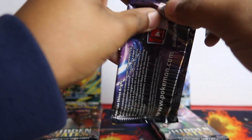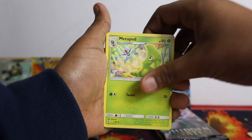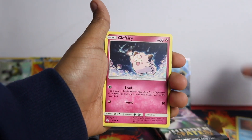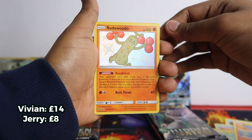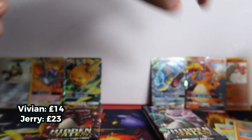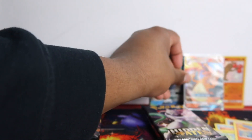Let's see what Jerry can get - I'll be calling out the names since he's a bit slow. Energy, Metapod, Sabrina, Charmeleon, Staryu, Clefairy, Slowpoke, Pikachu, Charmander - oh, shiny! He got shiny Sudowoodo. And he also got a Charizard. How did he get double hit as well? I keep all the Charizards in my personal collection. Obviously this isn't the best-centered one, but he's got two hits too.